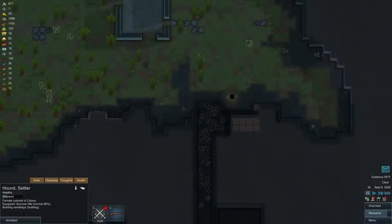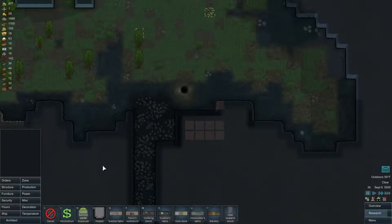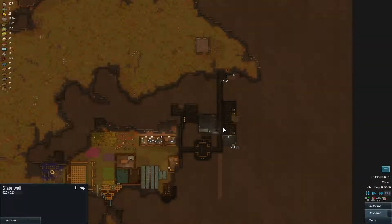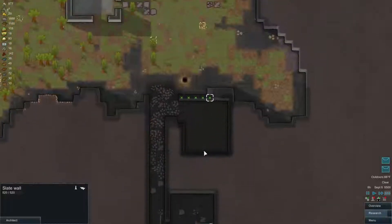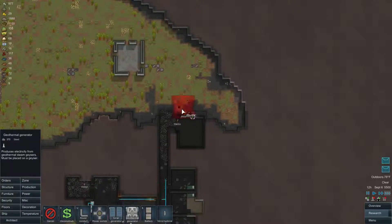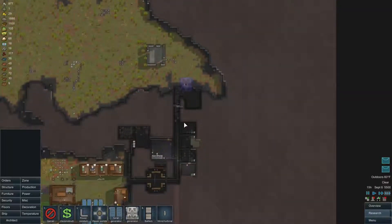A group of visitors has arrived. I see what the problem is — there's a building here. Let's go ahead and claim it. We'll get rid of this stuff so we can actually mine that out — I didn't notice there was a wall there. Okay, so there's only a room we don't really care about. At least we don't have to mine this section, we just have to deconstruct these walls.